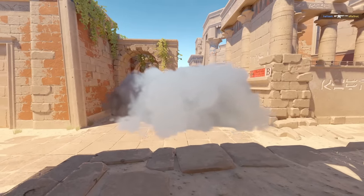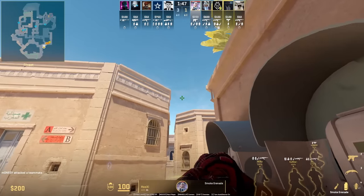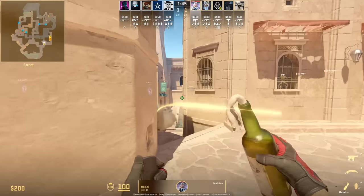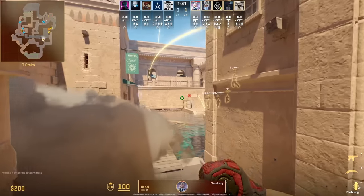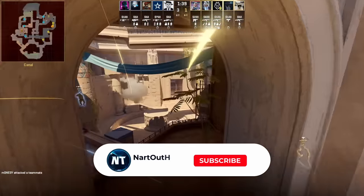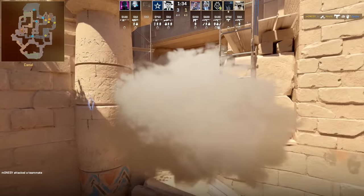As you can see, no gap with the smoke. When Anubis first came out in CSGO there were no skyboxes, then they added skyboxes, but now in CS2 there are no skyboxes and you can smoke heaven by throwing the smoke through the rooftop. Make sure to subscribe to the channel to stay up to date with the latest CS2 meta, nades, tips and tricks. See you guys in the next one.